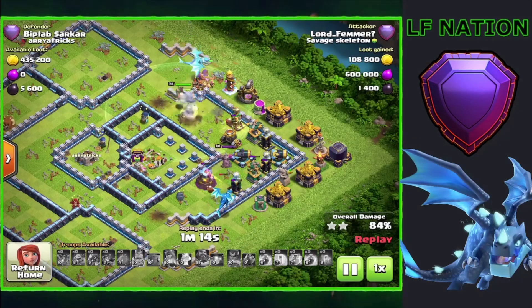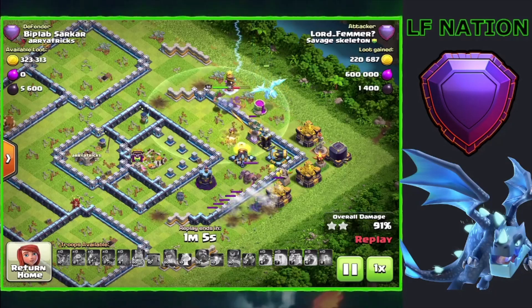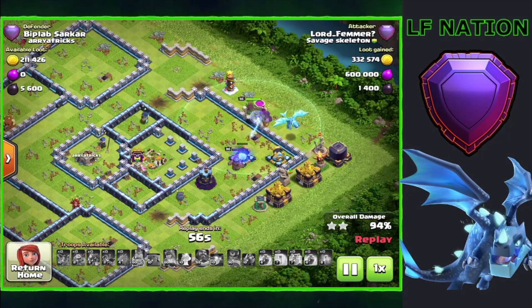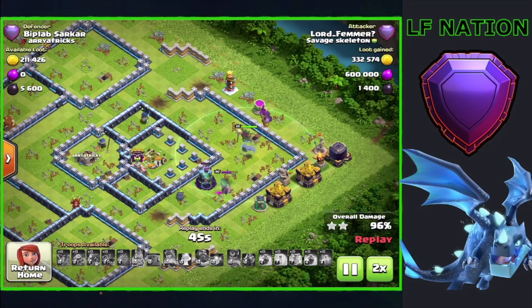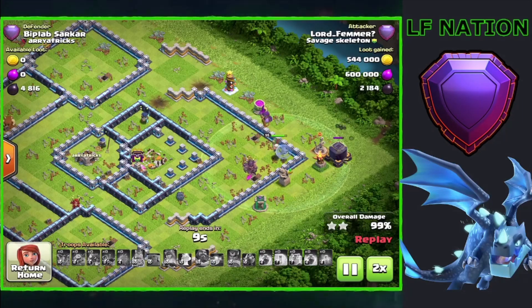We ended up having to use the queen ability, which was unfortunate, just to save some health. The only thing left to worry about is the king in the back — all the other defenses are clear. This isn't a max town hall 14 by any means, and I've been seeing that more in legends league. The grand warden and the archer queen are actually going to finish off this base, getting chains to finish off the wizard tower. Then we just have three storages left and it's a triple from there — the grand warden stayed alive the entire attack.